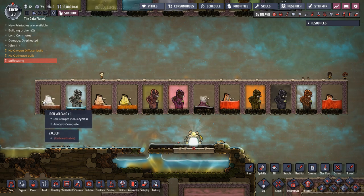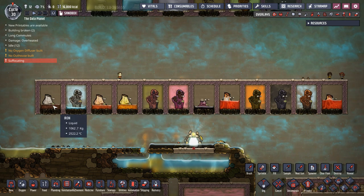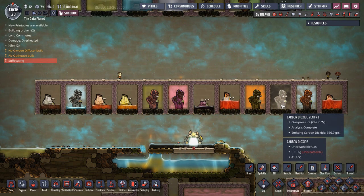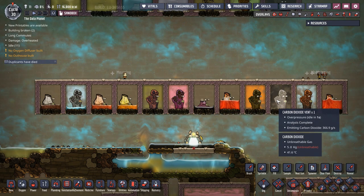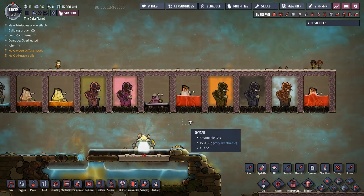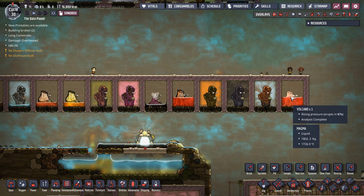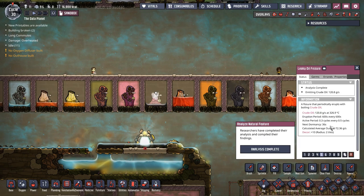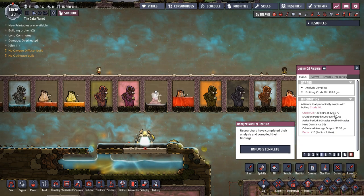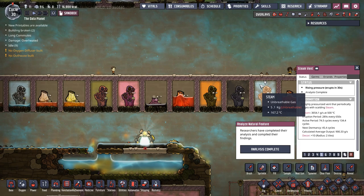Today I want to cover the hot ones. We have our super hot iron, copper, and gold volcano - I'm just going to cover that as one build because it's essentially the same for all three. I'm also going to cover the hot polluted oxygen, hydrogen vent, and carbon dioxide vent as one build, because all these pump out gas at 500 degrees Celsius. Then we'll cover our minor volcano and major volcano, and lastly the leaky oil fissure and the steam vent.